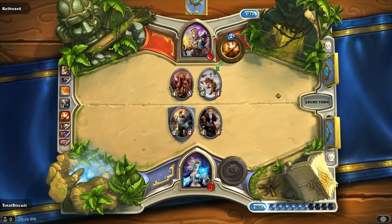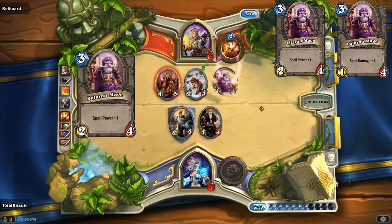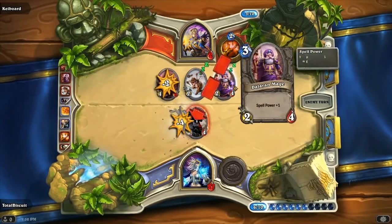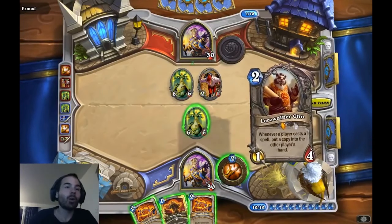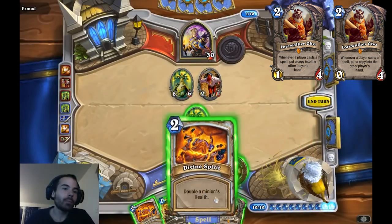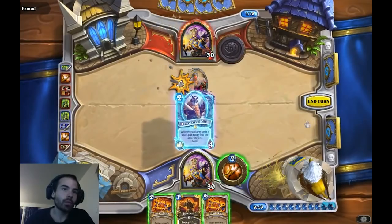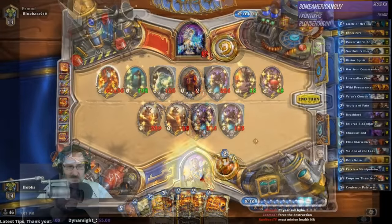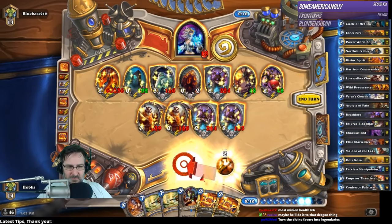Dalaran Mage used to be a 2-4 rather than a 1-4. A 3-mana 2-4 that gave +1 spell power was played in too many decks, so Blizzard reduced his attack by 1 and in the process erased him from the game. Lorewalker Cho used to have one extra attack. As a 1-4, his stats weren't bad and he might have actually seen some play as a tech card against spell-heavy decks, but without the extra attack he is too easily killed by enemy minions to see any serious play. He still finds a home in some fun decks like the Cho Cho Priest decks of Hobbes.